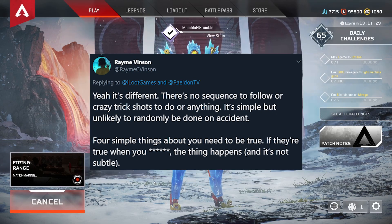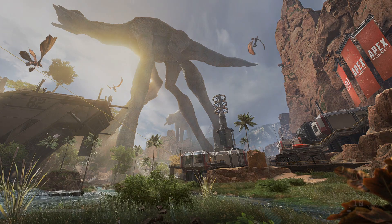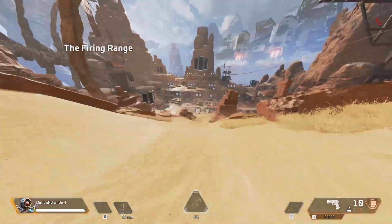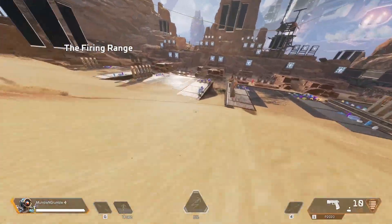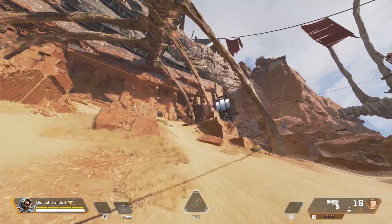I'm going to walk you through how to do it. Load up the firing range and switch to Pathfinder if you aren't him already — you don't have to go back to the lobby, you can do it in the firing range. Then grab a body armor, doesn't matter which color, and run over to this last cave on the right.